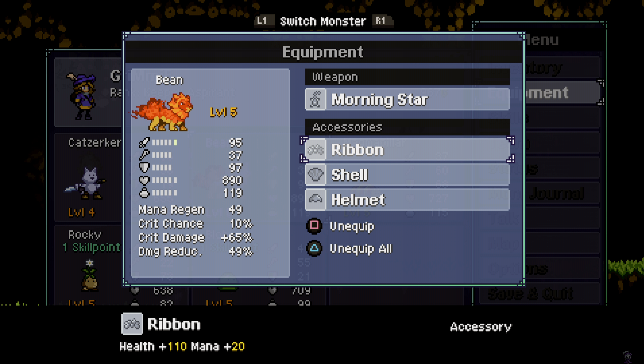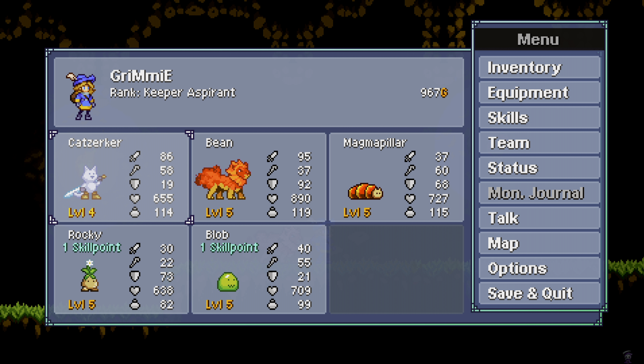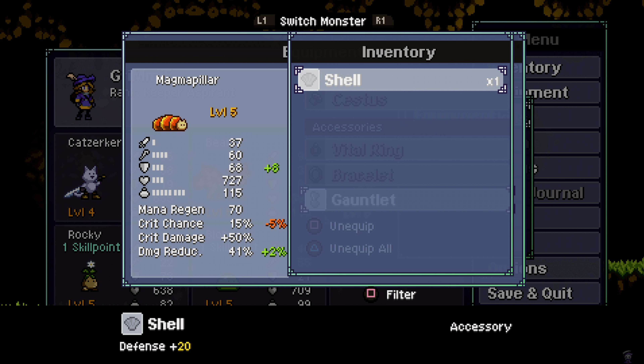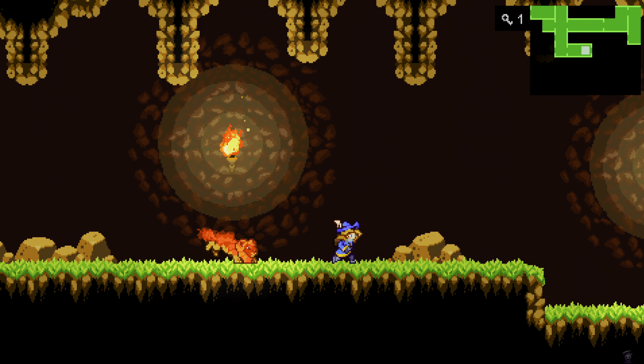Let's go for this. Wait — does this guy have health, mana, crit? He doesn't need crit. He needs more defense. Okay, let's move on.